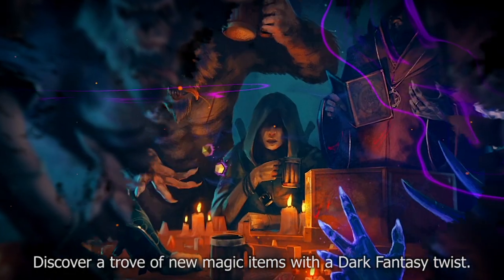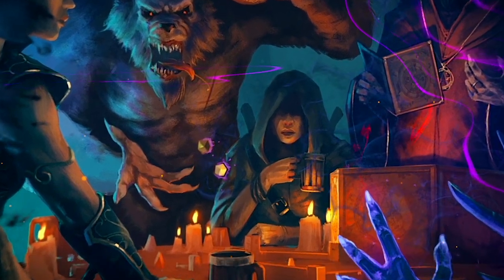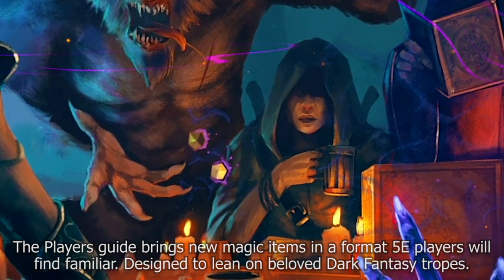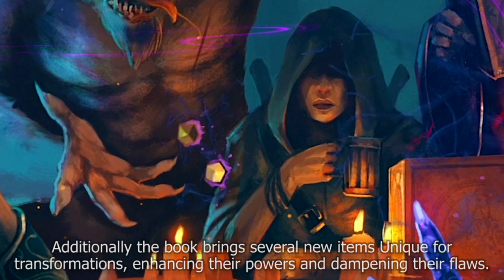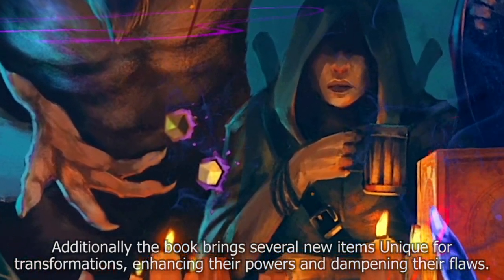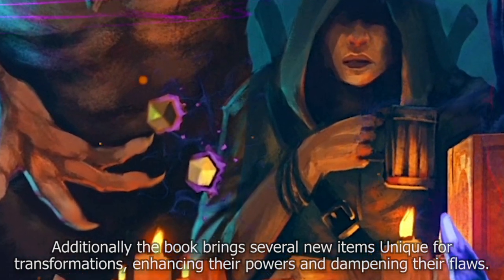Discover a trove of new magic items with a dark fantasy twist. The Player's Guide brings new magic items in a format 5e players will find familiar, designed to lean on beloved dark fantasy tropes. Additionally, the book brings several new items unique for transformations, enhancing their powers and dampening their flaws.